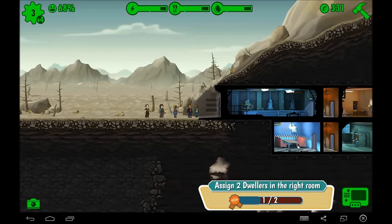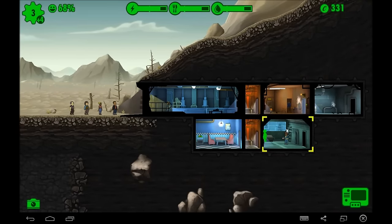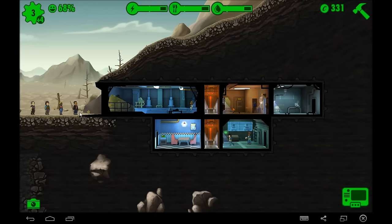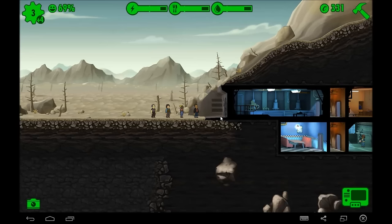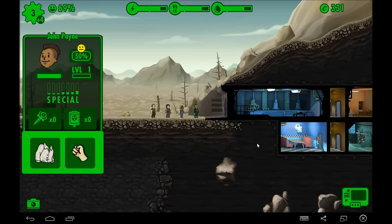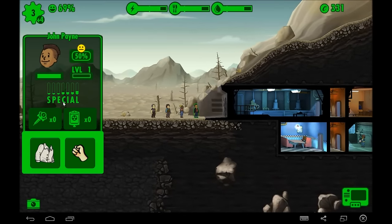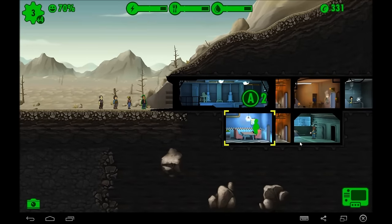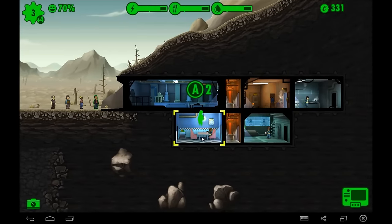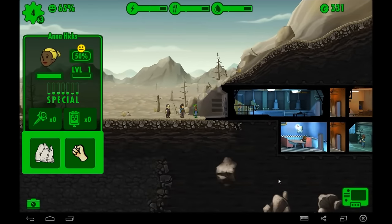Let's stick Amber Fisher over in the water treatment plant. Then we have John Payne — he's really good at Luck, pretty charismatic, and fairly smart. Right now he's just an able-bodied dweller. We're going to stick him in our sandwich shop. You can also send people on adventures — we'll get to that too.